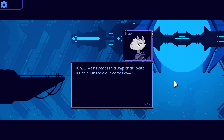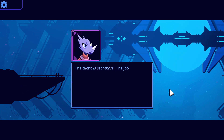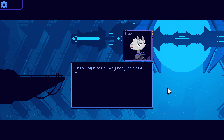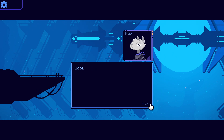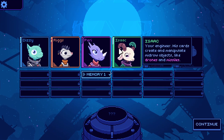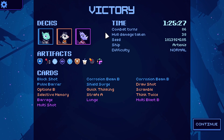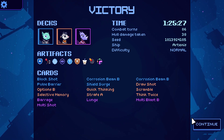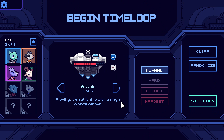Results screen: we unlocked Isaac the engineer as a new character. 1 minute 25 seconds of combat. First win! Progress made and a new character unlocked. A new kid to play with. Thanks for sticking around everyone — see you next time, bye!